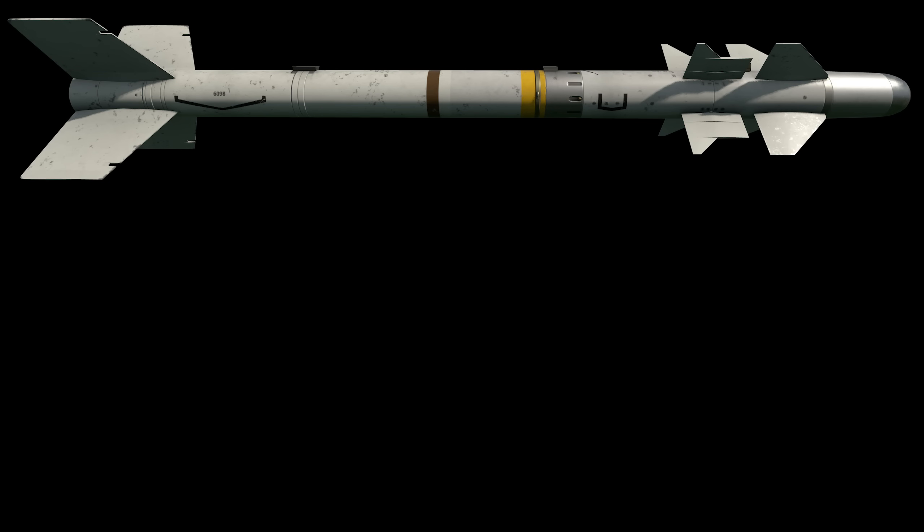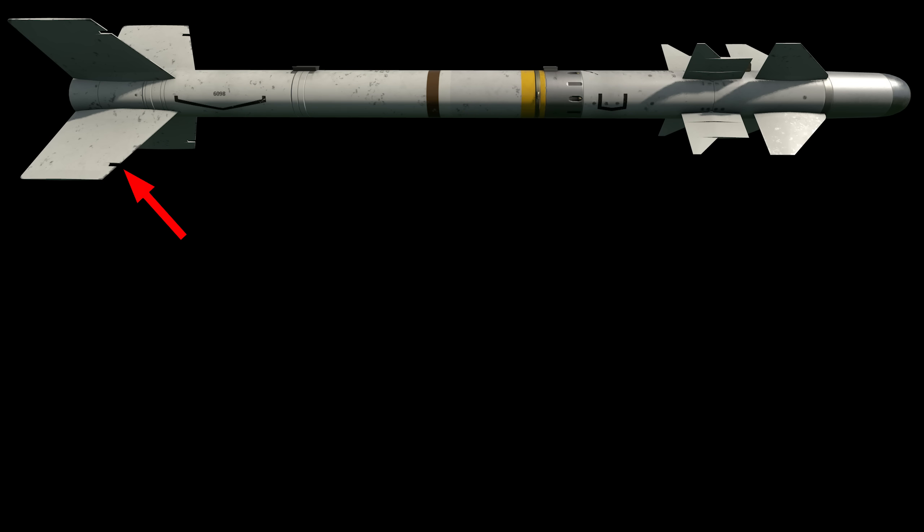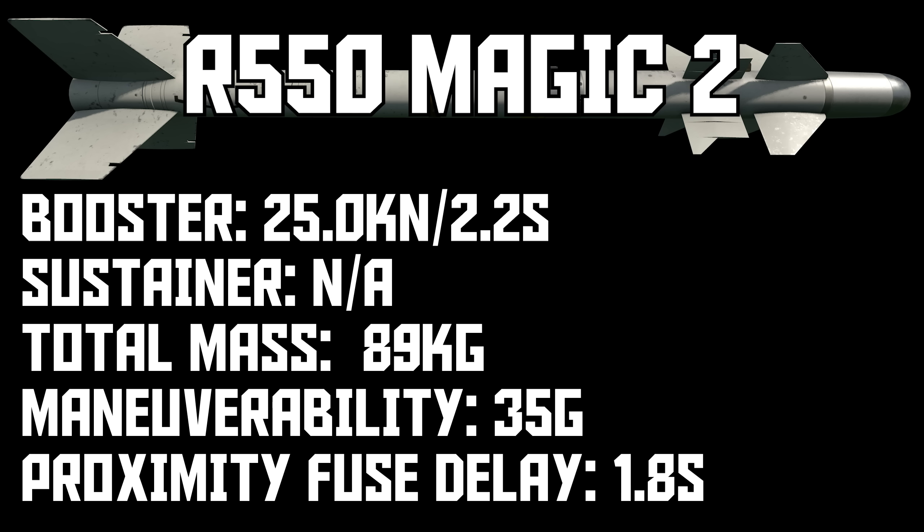Next up is Magic-2. You find this on every Mirage F1 and every Mirage 2000. Visually it's almost the same but it's got notches on the fins. In War Thunder, the Magic-2 is basically a Magic-1 with a new seeker — everything else is mostly identical. The motor has a little less thrust but two tenths of a second longer burn time, so it goes a little farther.